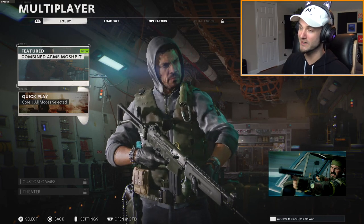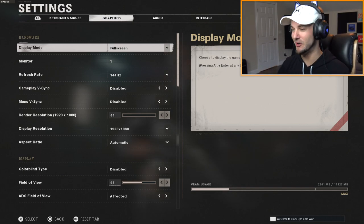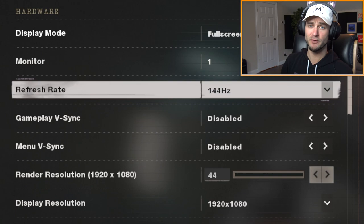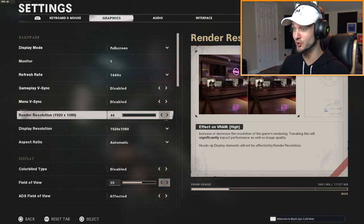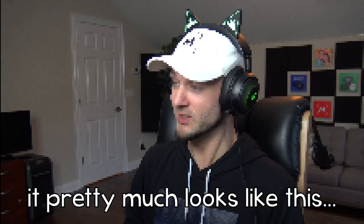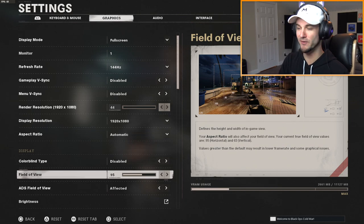We have all of the graphic settings on the lowest possible, at least for the most part. I'll show you guys what kind of settings I have. I didn't necessarily want it to be completely terrible — we're still at 144 hertz, vsync is disabled, menu vsync is disabled. We do have the render resolution at 44, which is grossly low, and the display resolution is at 1080p.